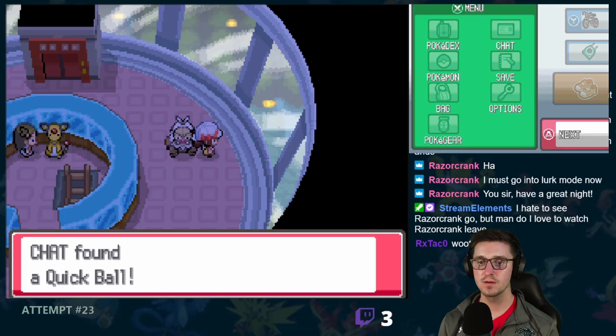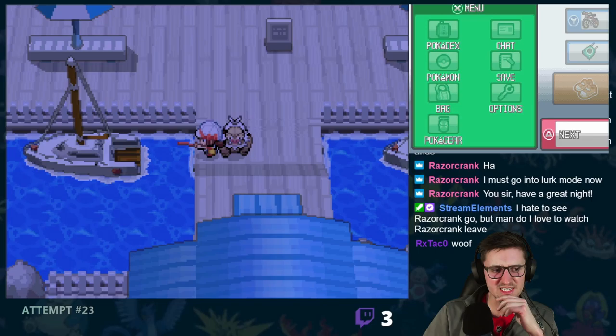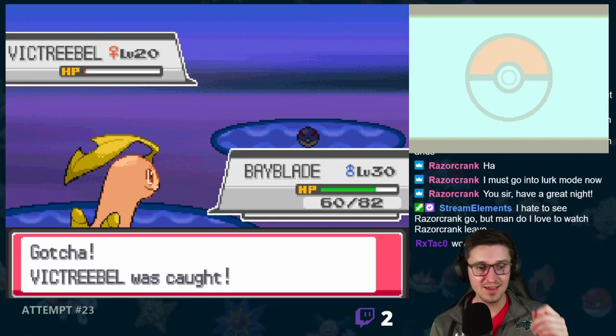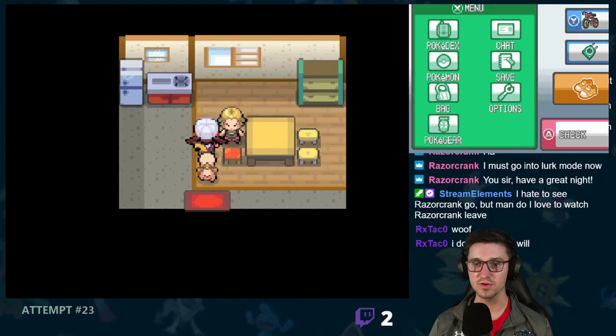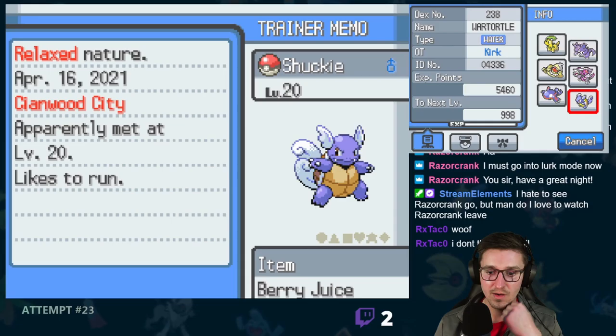So we headed back outside to do a little bit of fishing, and quickly hooked into a Victory Bell. After weakening it to the point where I was begging for its life, we caught it with a single Great Ball. We then made our way to Cianwood City. On our way, we added a Palkia on Route 40, and Gengar on Route 41. Not bad. Upon arriving in Cianwood City, we burst into some stranger's house to steal ourselves a Shuckle, but upon checking its stats, we realized it was actually a Wartortle.